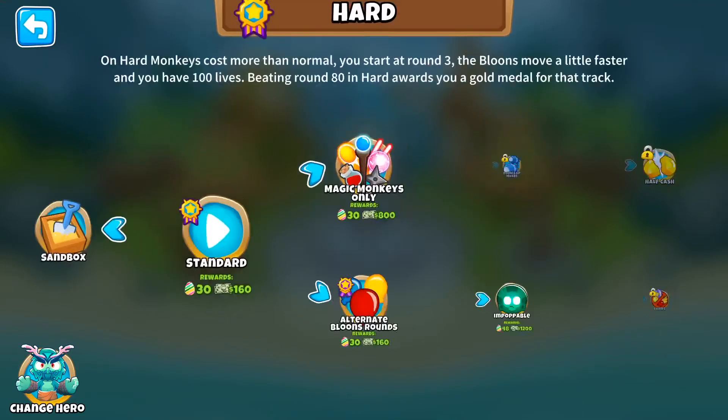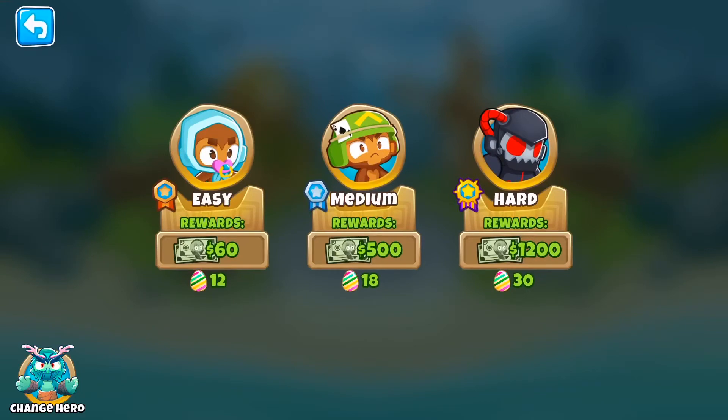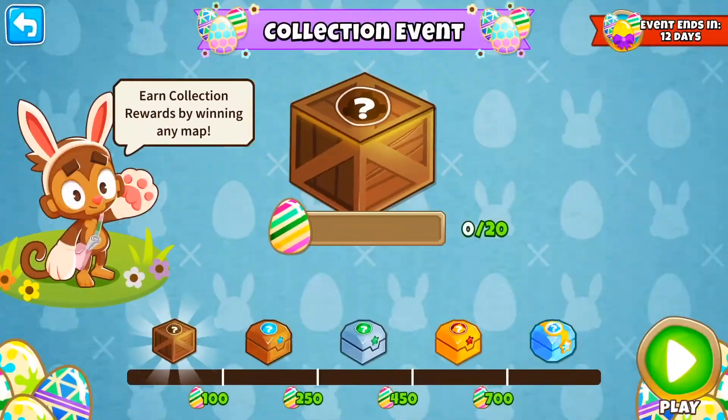The most eggs you can get in one go is 48 on impoppable or CHIMPS on expert maps. Basically you win and you get some eggs, and it goes towards your total. There are five tiers, and right now I have no idea what any of the tiers give you, but I will make videos of me opening all five of them — just so you guys can see if they're even worth grinding for. You need 700 to get the fourth one.